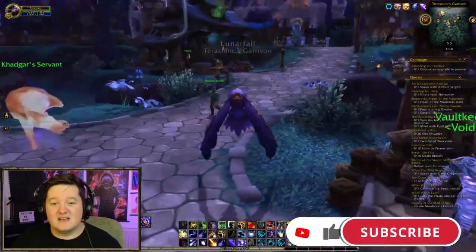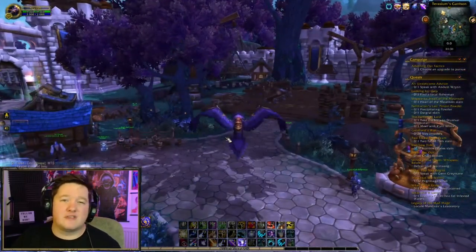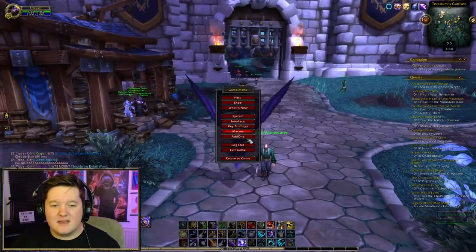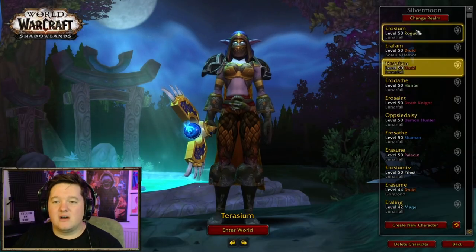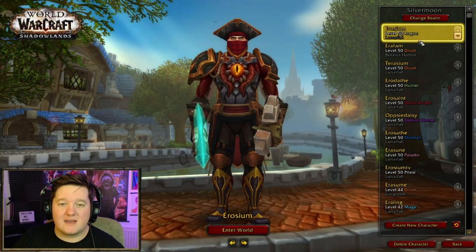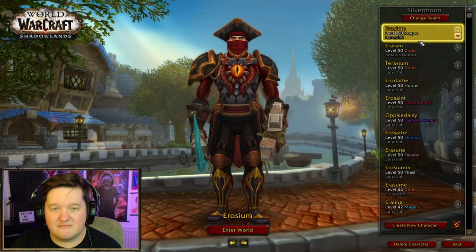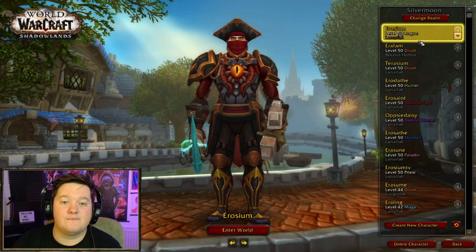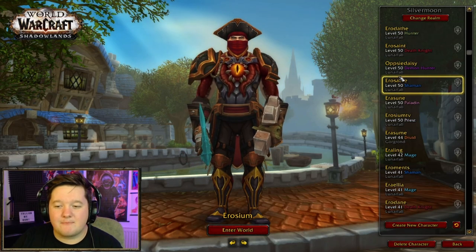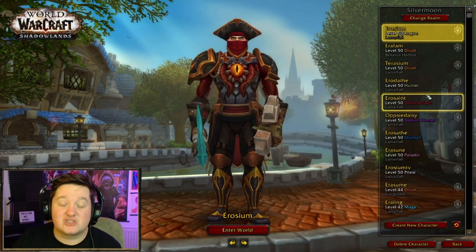Having a guild bank shared between all of your alts is so much more helpful than just having them in random guilds where they aren't actually doing anything. Now my two main characters — Erosium and Erifam — they're in a raiding guild so they can consistently raid and be in progress with the game. But all my other characters are in my guild bank guild and have full access to everything because it's so much easier to liquidate things.